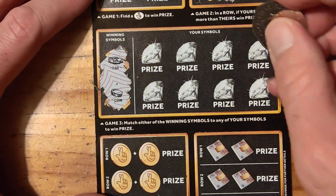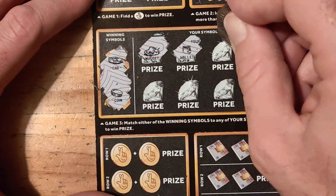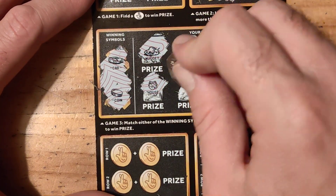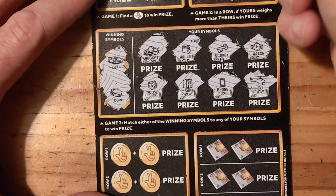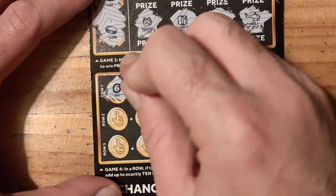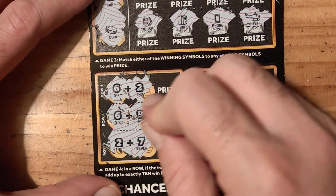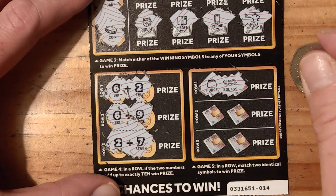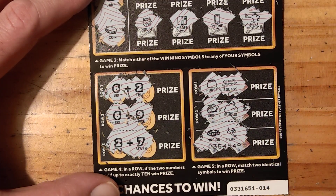A car and a coin. Nugget. Wallet. Gold key. Watch. House. Safe. Phone. Helicopter. 6 and 2. 6 and 2, 6 and 9. 2 and 7. Pairs and sunglasses. Shipping cloud. Mansion and a plane. So no win.